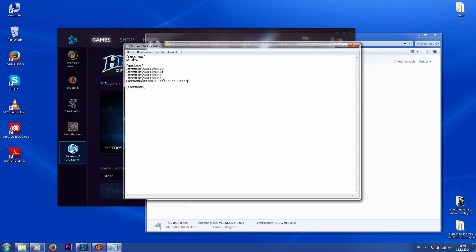I will just type in Left Mouse Button. You can even enter keyboard combinations like Control or Alt plus your desired hotkey. For testing I will choose Alt plus my Right Mouse Button. Save your changes and restart Heroes of the Storm.